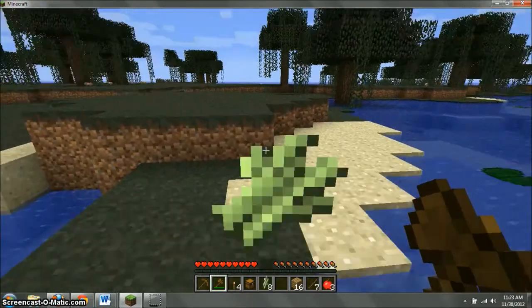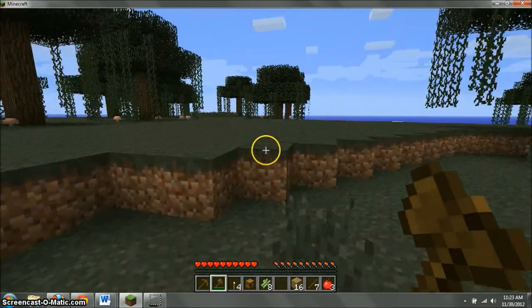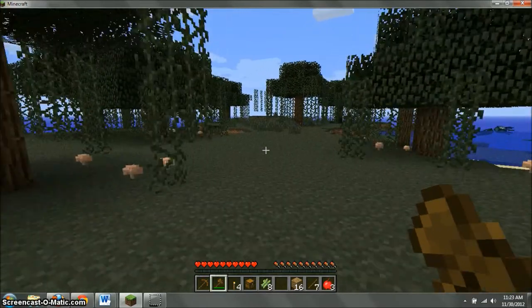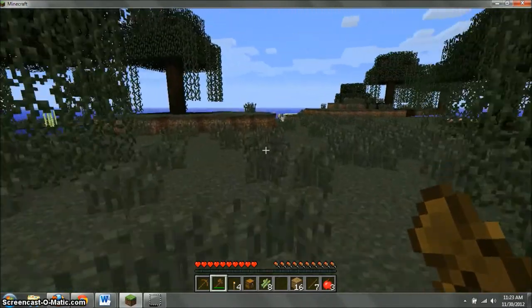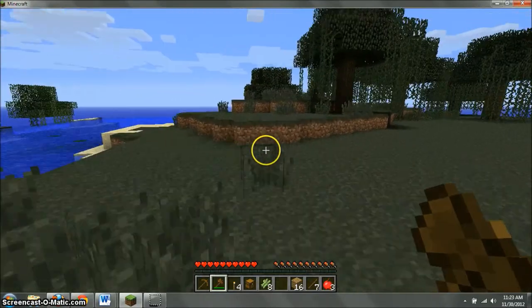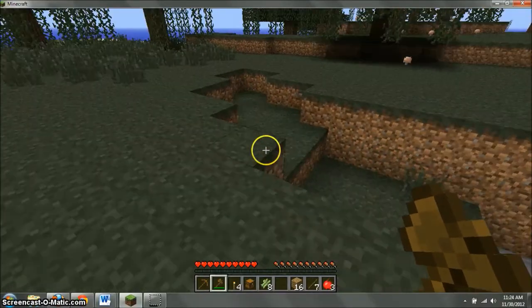I think I'm on an island because I'm not seeing any natural structures like mountains or anything, which would be ideal because I kind of don't want to build into the ground. I don't even see a lot of hills really, so we're kind of at a loss. Well, that looks promising.